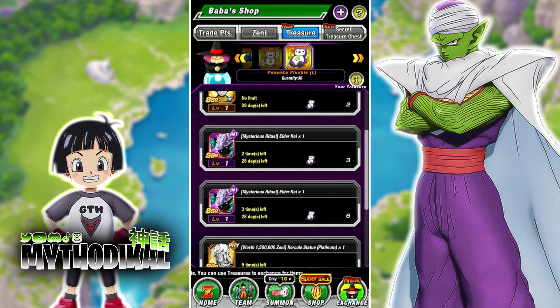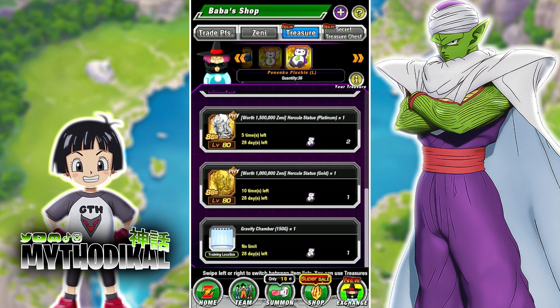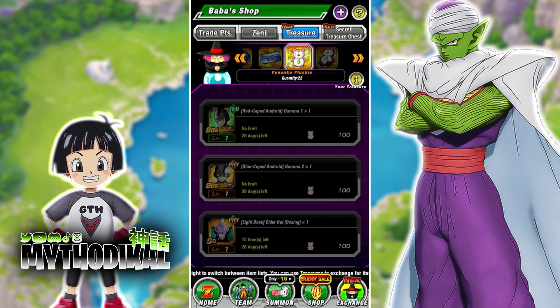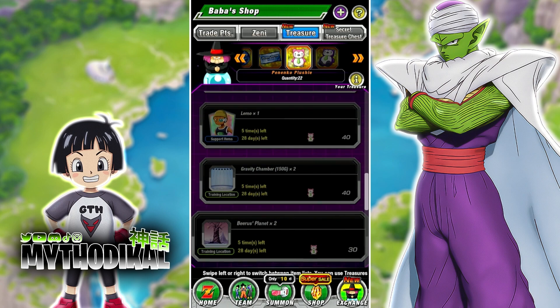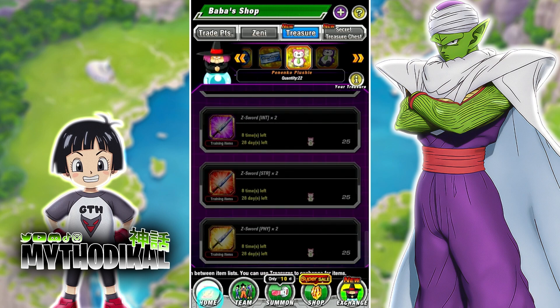We're really focused on the Elder Kai's here. There are five total Elder Kai's that you can buy with the Large Panako Plushies, amongst other resources such as Hercule Statues. And with the regular Panako Plushies, you can purchase some more Gammas, some more Hercule Statues, some training items, some support items, and Z-Swords as well.